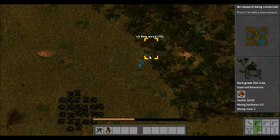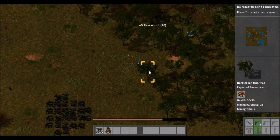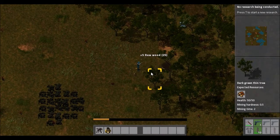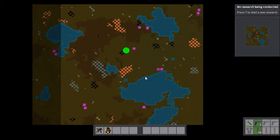So we need to collect resources so that we can start building a factory. Very high priority: we need to get some trees for wood so that we can start running our things. But we really need to start with iron production and stone production first.